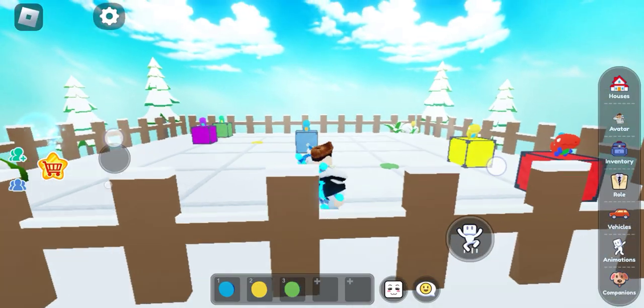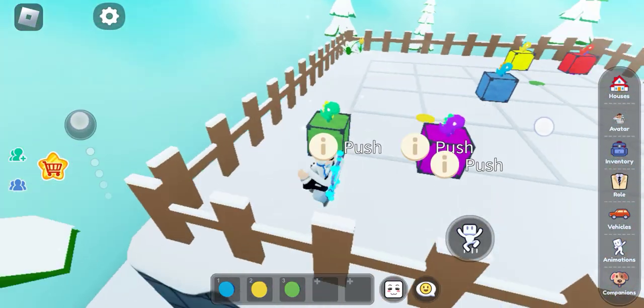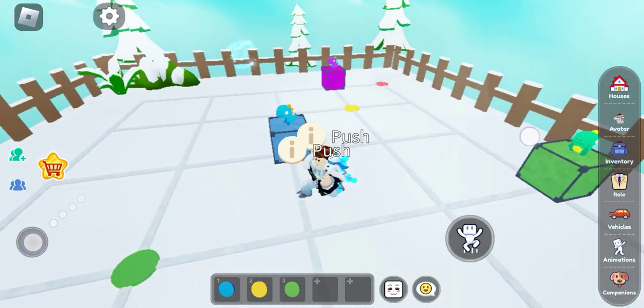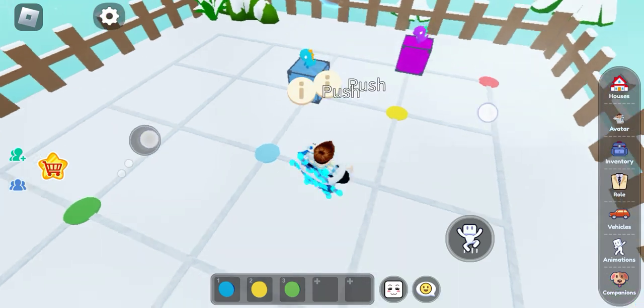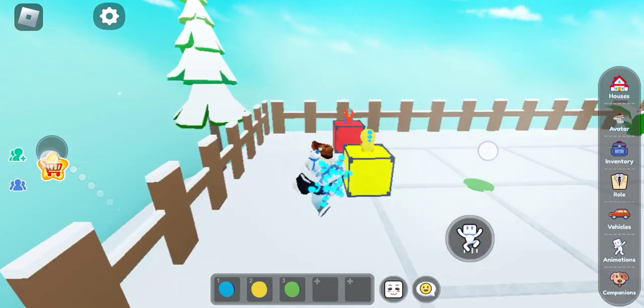Okay, we need to push these things. I'm gonna first bring the green one to the green place. It shouldn't be that simple — yes it is! It's already on blue so I don't need to do anything with that, but I need to take this one to the yellow.